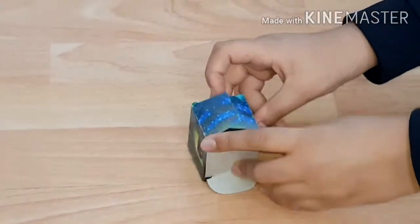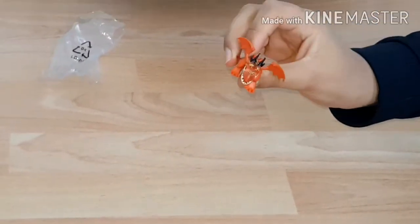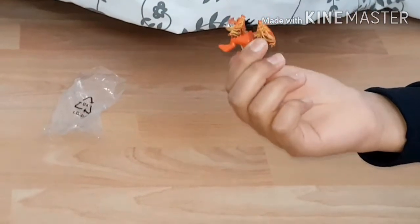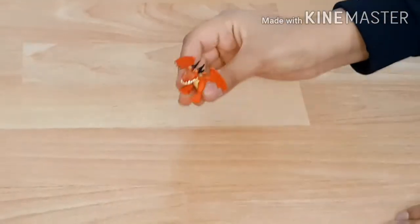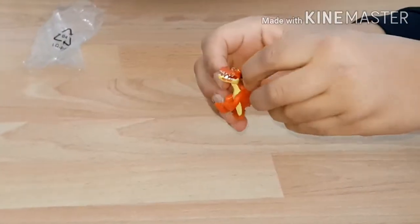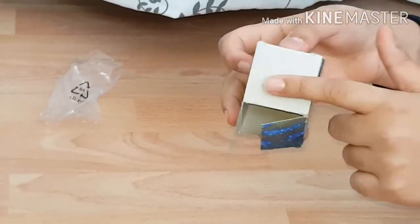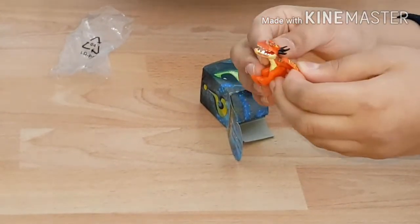On our third one, I'm just going to open it right now. This is Hookfang — or just an ordinary Monstrous Nightmare. I think it's Hookfang because it's red and has these designs on it. Fun fact about Monstrous Nightmares: they have a Monstrous Nightmare gel which is flammable and can set themselves on fire.